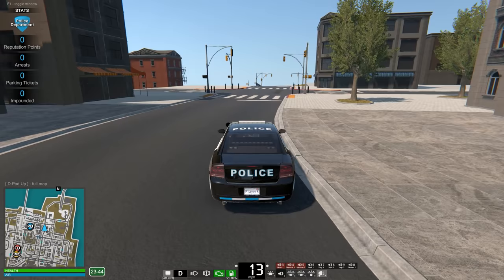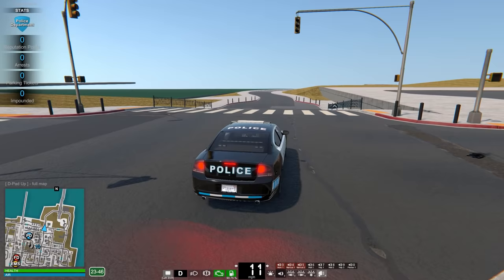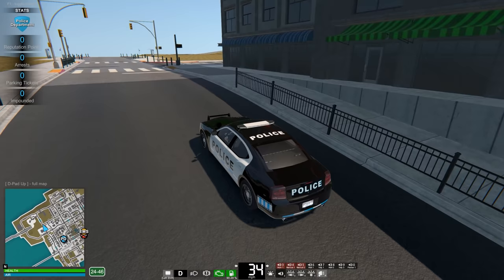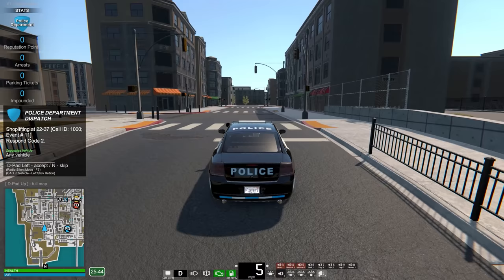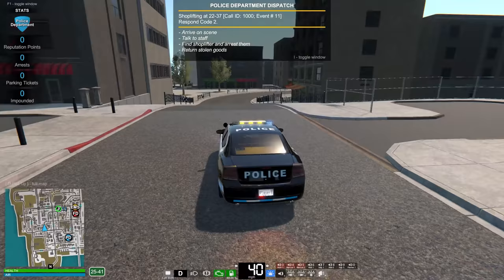We're just checking out the place. It looks like this goes down to some sort of highway system - very New York-ish right here. You can see how it is still being worked on big time out that way, and that's to be expected. This is a preview of the new map. When you load up Flashing Lights, it now gives you an option to load into the preview mode or play on the original map. Shoplifting call - let's take it! Looks like it's up here. Arrive on scene, talk to staff.